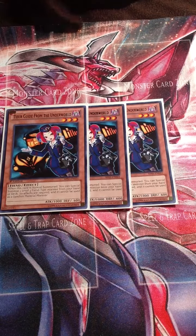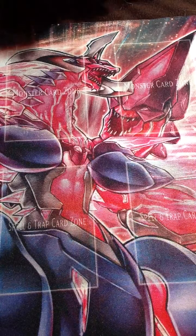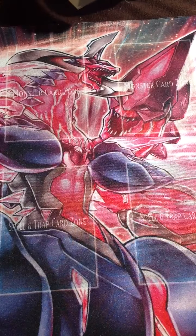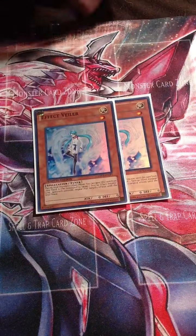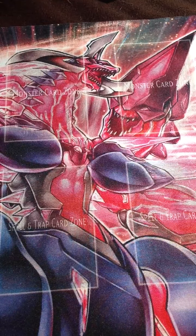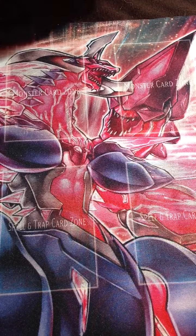It makes the deck more consistent. It's a 43-card deck, but I count Tour Guide as not really having a card because you summon and get a free monster. One Sangan just to complement Tour Guide. Two Effect Veilers because Effect Veiler is needed, and BLS because you're running Lights and Darks. I think it's 22 monsters total.